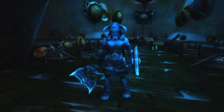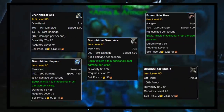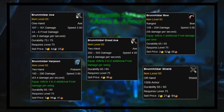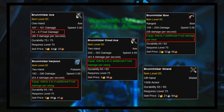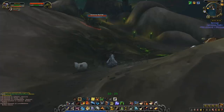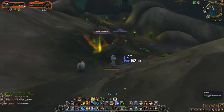In Wrath of the Lich King, they introduced a vendor called Warsmith Sigfina, who sold five pieces of equipment — four weapons and one shield. All of this equipment was common quality, yet all of the weapons had an extra stat on them. The weapons all had a damage proc effect, where every time they hit with the weapon, it also did extra frost damage. And unlike normal weapon proc effects, this one happened every time you hit, instead of a chance on hit.